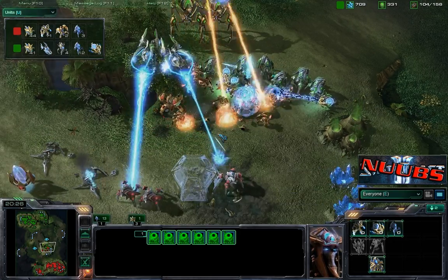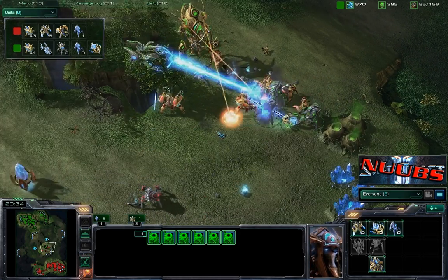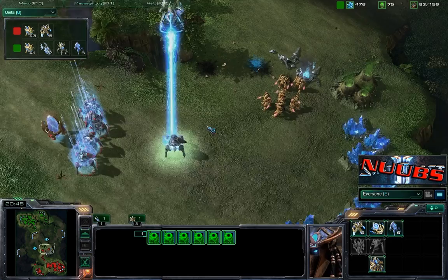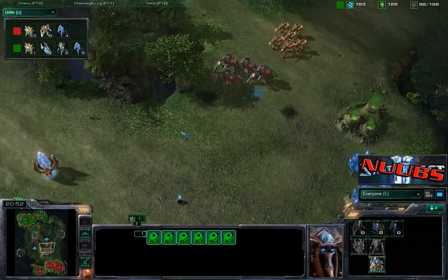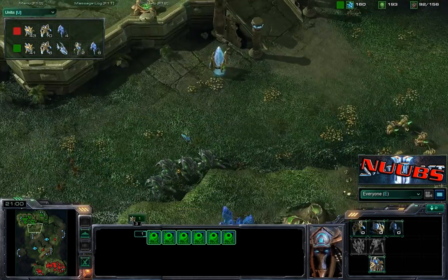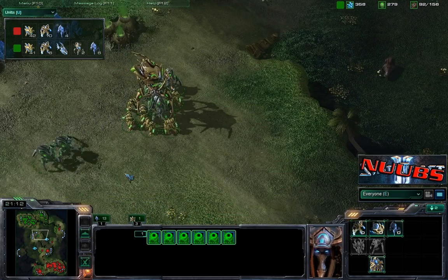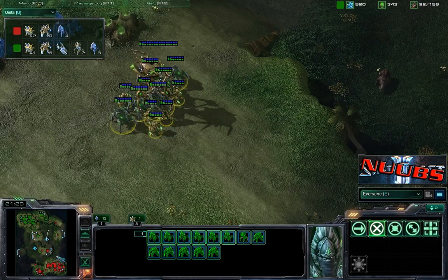All kinds of zealots, immortals in the back, stalkers in the back of them, but the Colossus is just able to rain fire down on these level one units with no upgrades. Shamash had too many units for Nislop to deal with, and now he's going to quickly pop that void ray — and that is a win for Shamash. Just outnumbering. If Nislop wants to do something about that, he's going to have to warp in and reinforce faster.